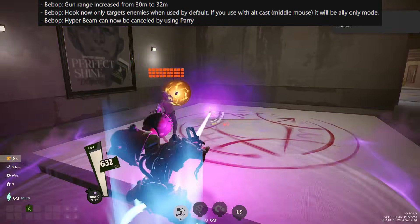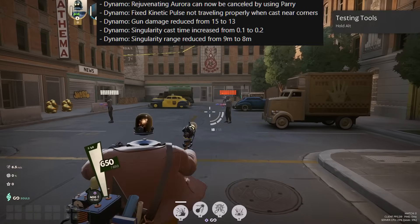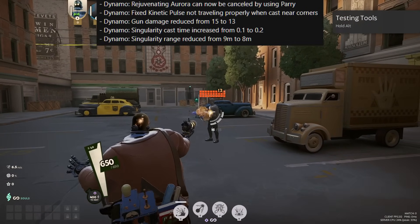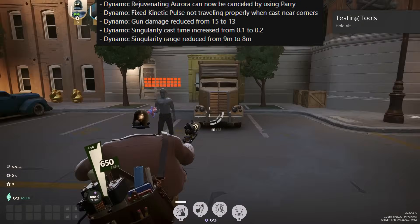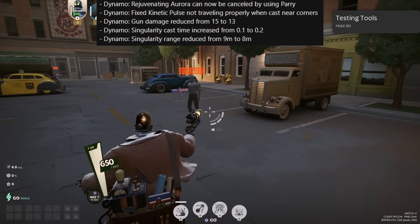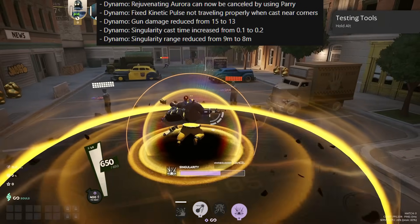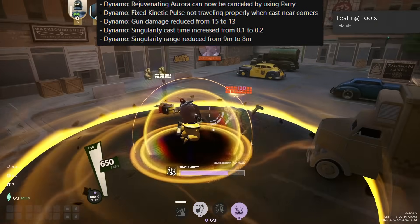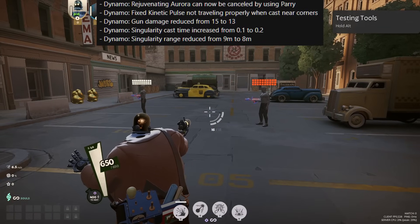Bebop's hyperbeam can now be cancelled by a parry. Dynamo gets some pretty significant changes: his gun damage is reduced from 15 to 13, which will be quite impactful with all the scaling going into it for more gun-focused builds. Along with that, his cast time on Singularity is increased from 0.1 to 0.2 seconds, and the radius is decreased from 9 meters to 8 meters. You need to be a fair bit closer now — 1 meter may not sound like much, but when it comes to radius, that is quite impactful.